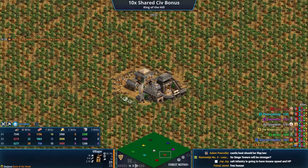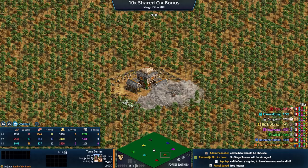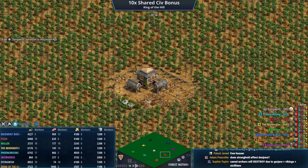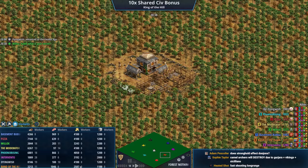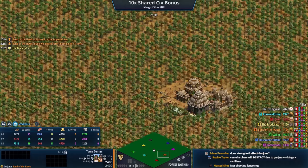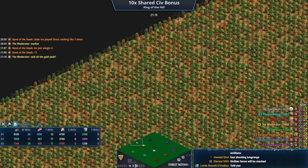Hawk actually has Castle Age already — Hawk really knows what's going on. That must be Handcart coming in for free, or do you have to wait until the Vikings get Handcart? Everyone's still allied. We'll see a fast imp here. We have encountered a pro — the food count and the gold count are insane. We are going to see Imperial Age. Malay are in there so they advance instantly to the next age. Band of the Hawk says he played Force Nothing like three times — just winging it. What a humble brag.